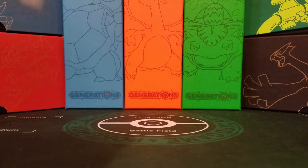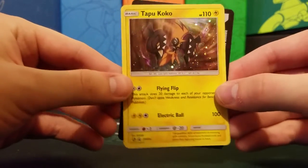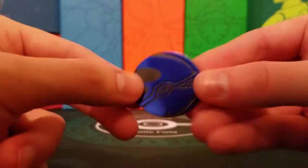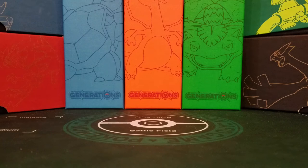Okay, so we got our Tapu Koko — very cool. It's an alternate artwork, very cool looking. Then we have our TCG code card and our Kyogre coin. There it is, kind of dark, but pretty cool though. Big fan of Kyogre over Groudon for sure.